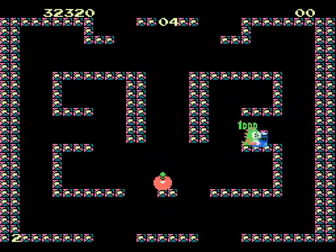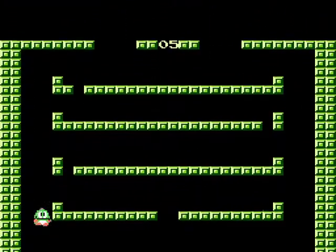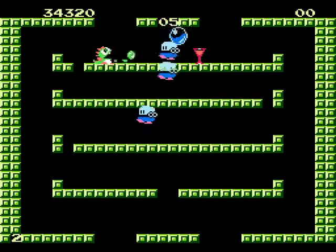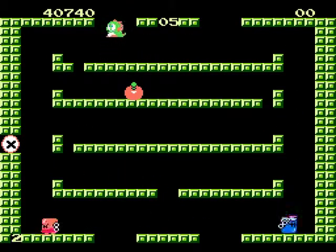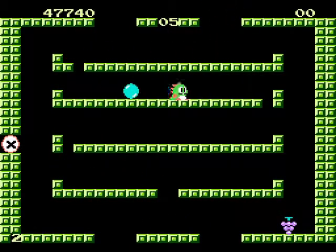I got an extra life to make up for the stupid one that I lost on the first level. Let's see what's on level 5. This one introduces the first time we run into a new thing, which is this water thing. The water will take you down and you go around. I got an X and I didn't even realize that I got an X.